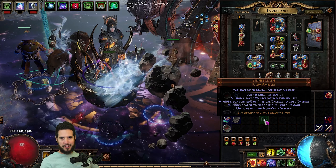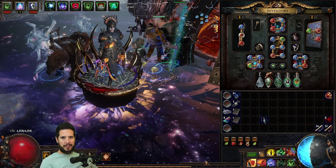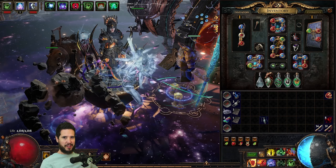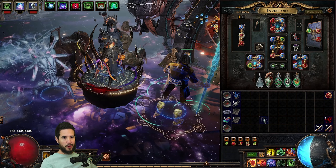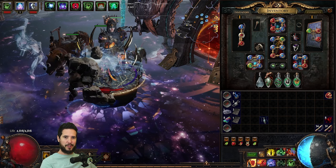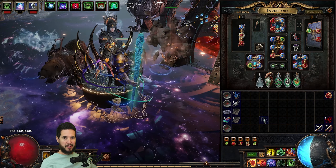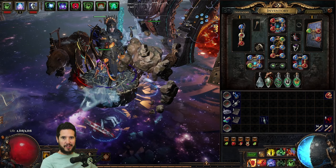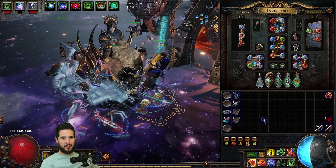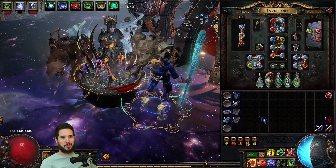On day 1 I was able to complete the campaign and got done with a few maps, then picked up on day 2 to start progressing my Atlas. I made a ton of progress Atlas-wise on day 2, but not much gear-wise since I just wasn't finding currency. I've found only one single Divine Orb drop this league — everything else I've made has been through currency-making strategies. By end of day 2 I was around level 88 and tier 13 maps. On day 3 I finished my Atlas, reaching level 91 and tier 16 maps. At tier 16, Fire-based SRS started feeling extremely bad, so I saved up enough currency to purchase a Severed in Sleep.